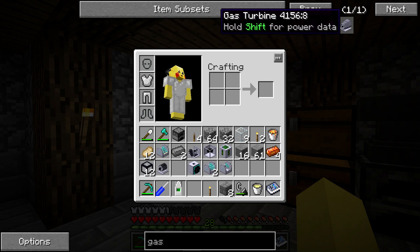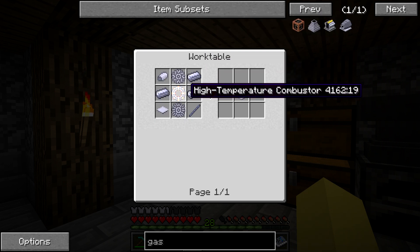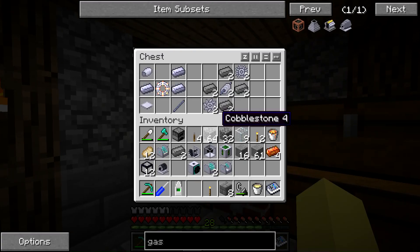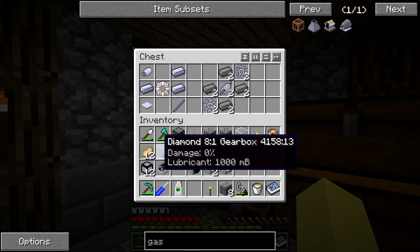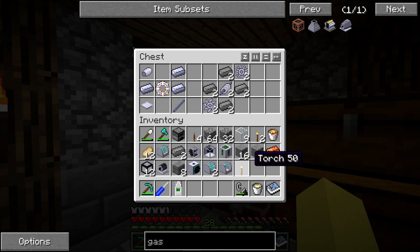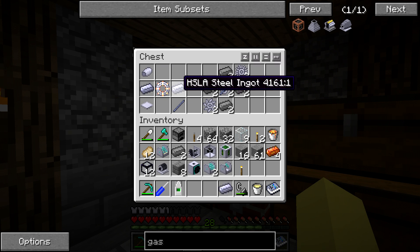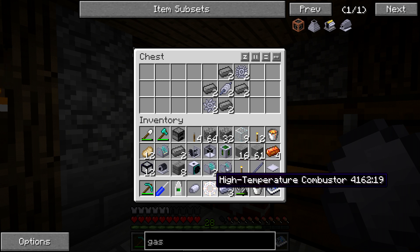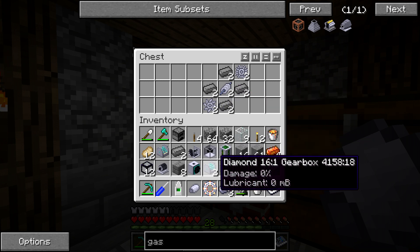Unfortunately it now takes twice as much power to get the bedrock breaker going as the micro turbine can provide. So I thought, even if there are different ways to get that power, I would like to try out the gas turbine. It's actually not super expensive now that we've got the ability to get sintered tungsten ingots. I did have to get a ton more steel and more tungsten flakes, but it does take a lot of steel to craft. We're only going to need one 16-to-1 gearbox to get the bedrock breaker going.